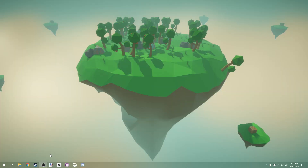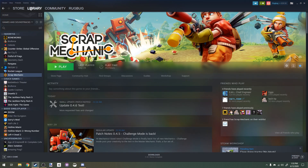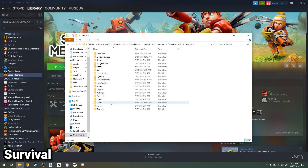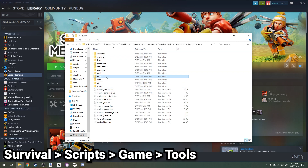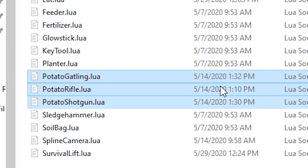Today we're going to customize weapon properties in Scrap Mechanic. To do that, open Steam, go to your library, right-click Scrap Mechanic, go to Manage, then Browse Local Files. The files we're going to be editing are located in Survival, then Scripts, Game Tools, and we're going to be looking at the shotgun, rifle, and gatling gun scripts.